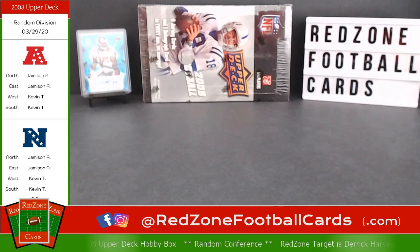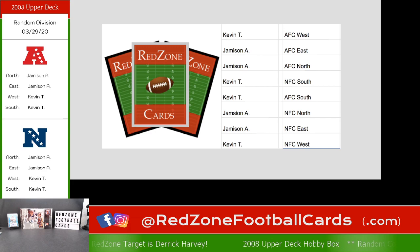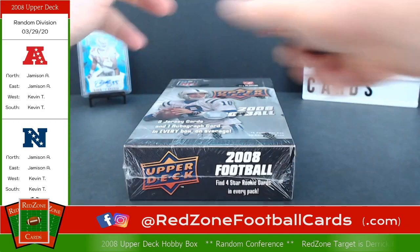Okay, so now we are good. We have the random division break for 2008 Upper Deck. Jameson A has the AFC North and AFC East. Kevin T has the AFC West and AFC South. And in the NFC, I also ended up with the North and East, and Kevin got the West and South — Kevin West, Kevin South. Alright, now we are ready for what we all came for: the 2008 Upper Deck Football Hobby Box — three jersey cards and one autograph card.